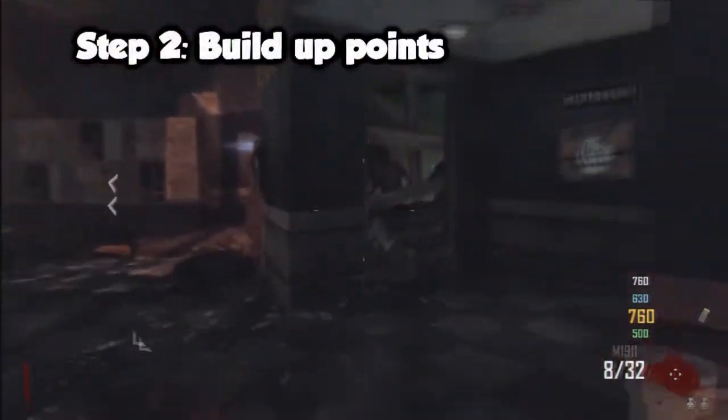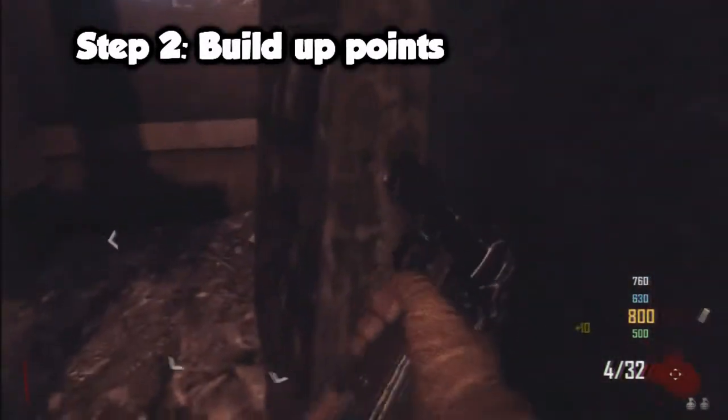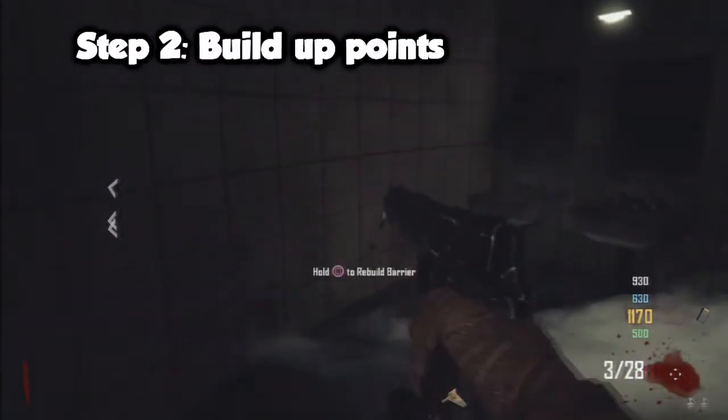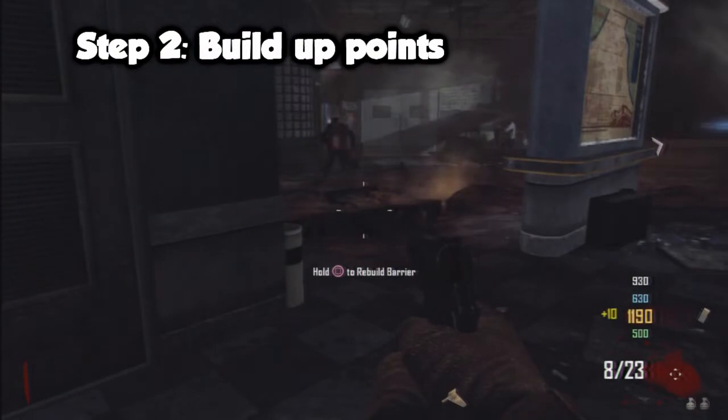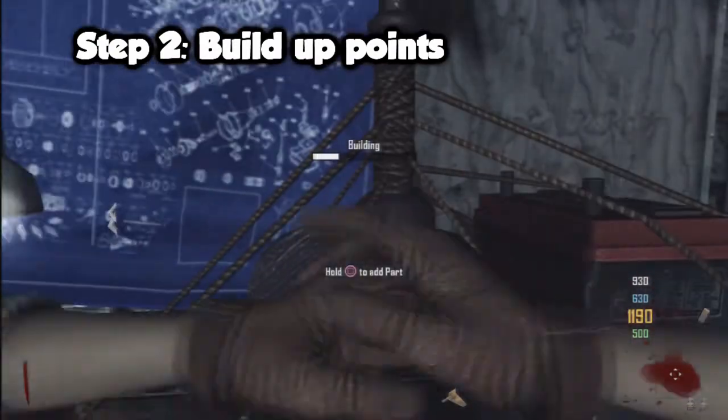For the second step, you want to build up a lot of points because during the Easter egg you need to get EMP grenades, and all players will need them. Banking points for the next game is really useful and can increase the chances of getting the EMP grenades.